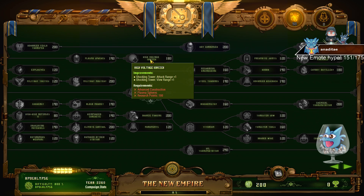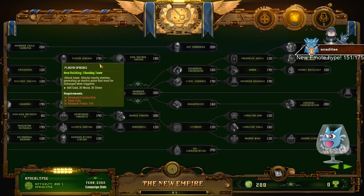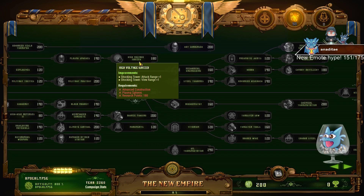The shocking tower attack range and similar upgrades are good, but not specifically needed. The shocking tower is already going to do a lot of work as it is, so the range adds a little but isn't critical.